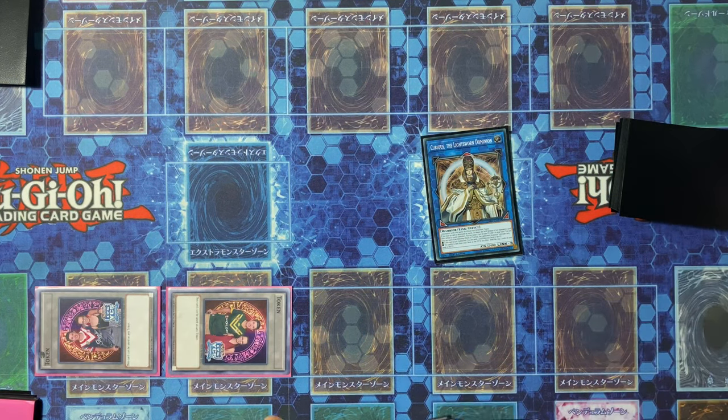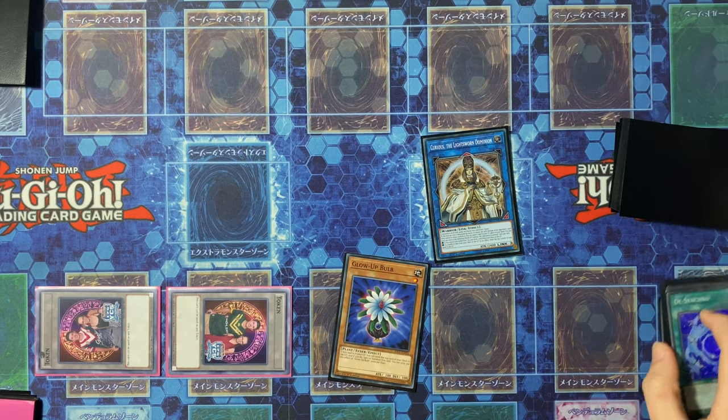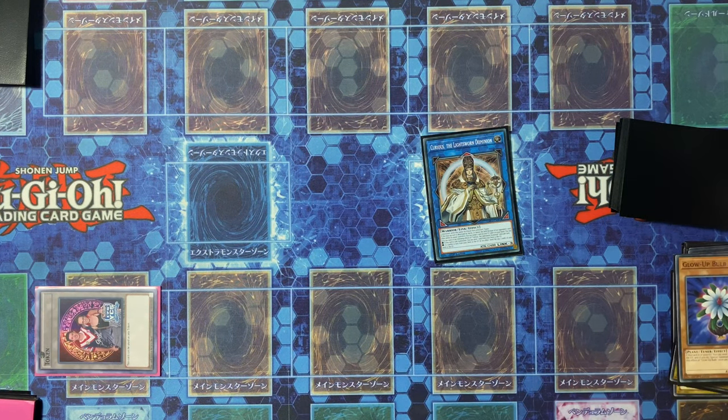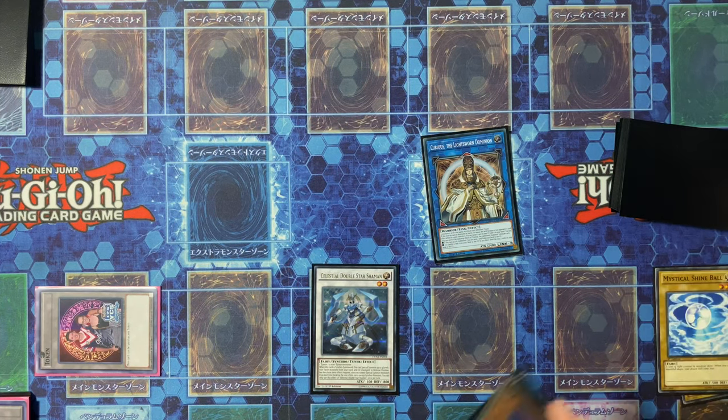Next, use the effect of Glow Up Bulb: mill one card, then summon itself back to the field. You will then Synchro Summon for the Celestial Double Star Shaman and use its effect.